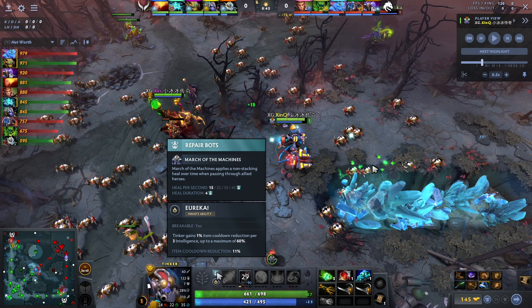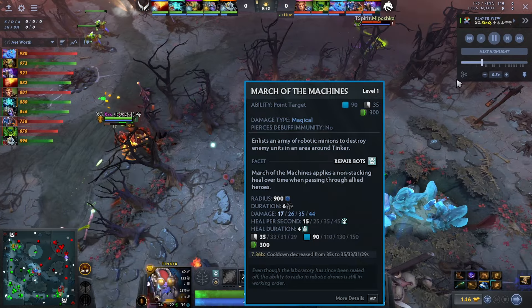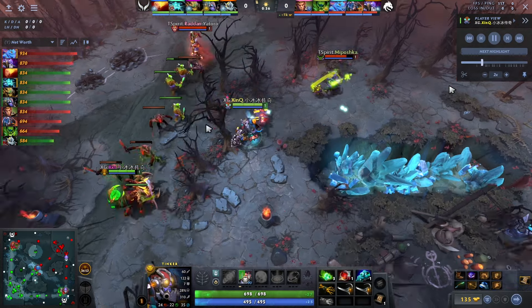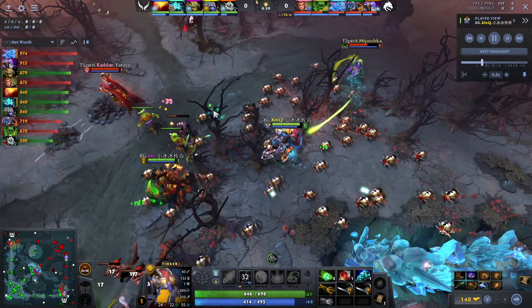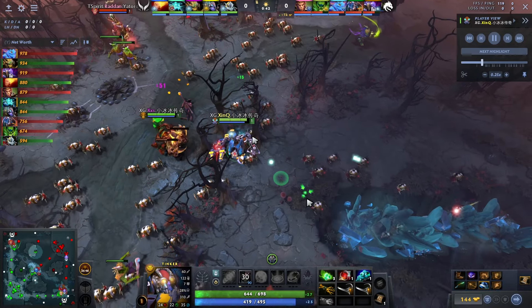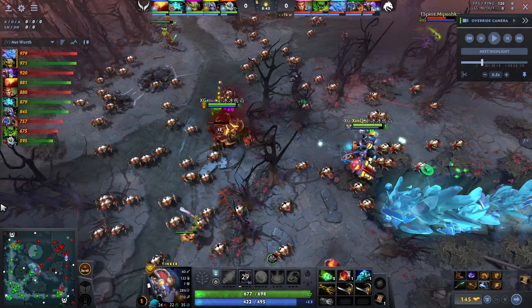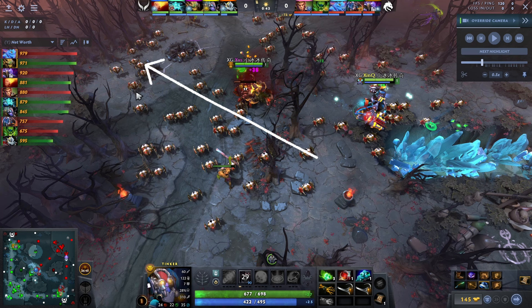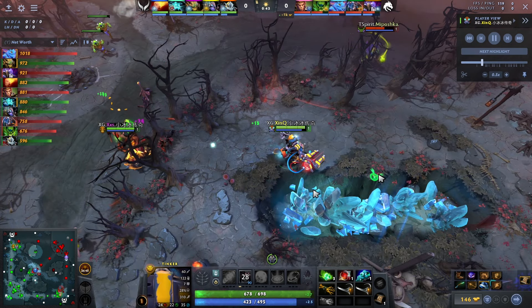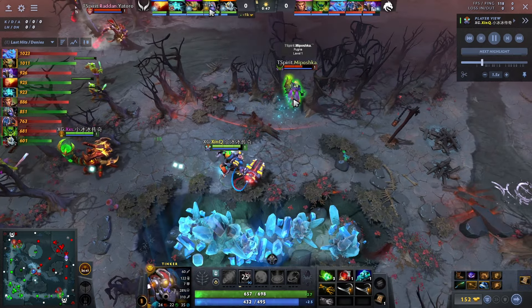The minimum healing is 60 HP. However, this ability lasts for 6 seconds, so you can get hit by the first bot — that's 4 seconds of healing — and then the last bot, meaning it can last almost 10 seconds, which is 150 healing if you optimize it. To optimize it, you actually have to follow the March of the Machines to the edge and run in a diagonal line with the back line of the bots. I tested it in the lobby — it actually works.